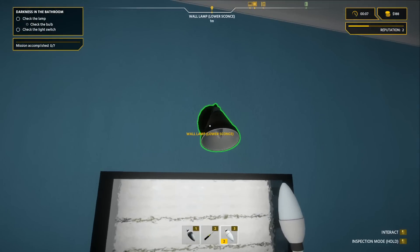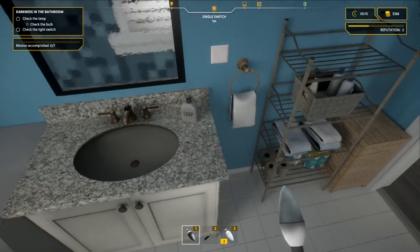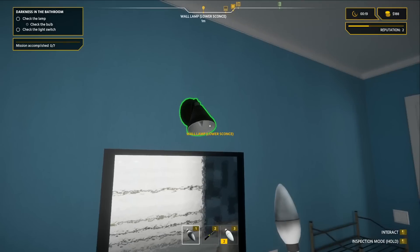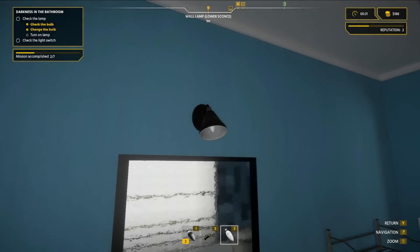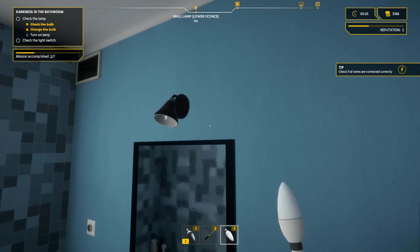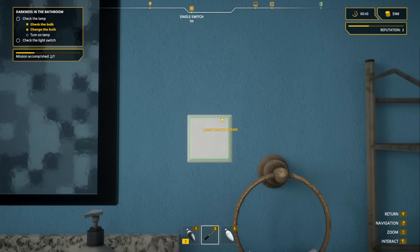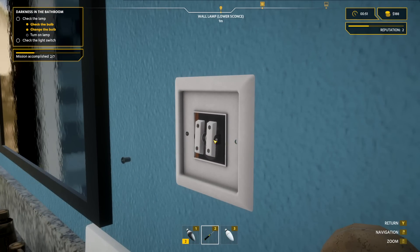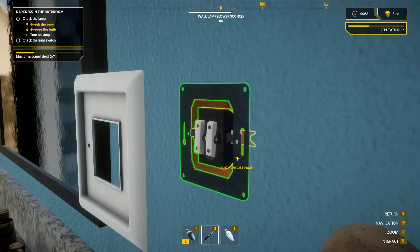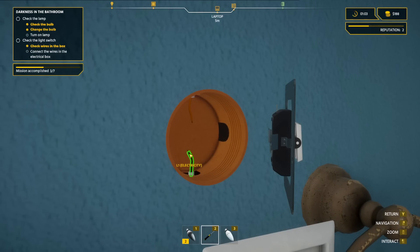There's another light bulb here I can't believe it. I can't seem to drop this one anywhere — no drop button. Okay, we're staying with this one. Hold this out, go to number three, and put a brand new one in. Look at me — electrician 101! Check if wires are connected — what? So changing the light bulb ends up being more involved. You gotta right-click and hold down, zoom in with the mouse wheel. The training was kind of handy.